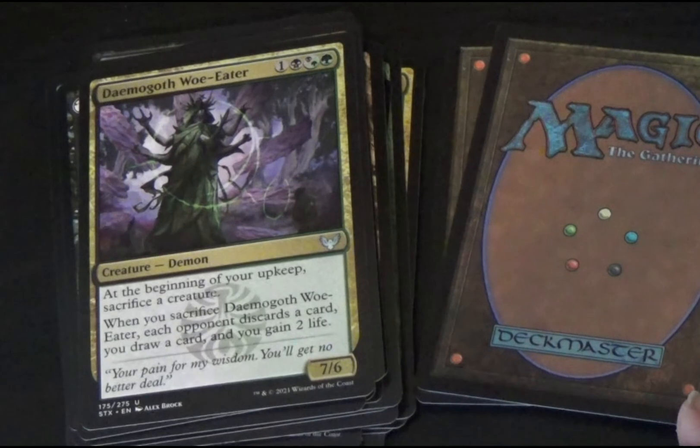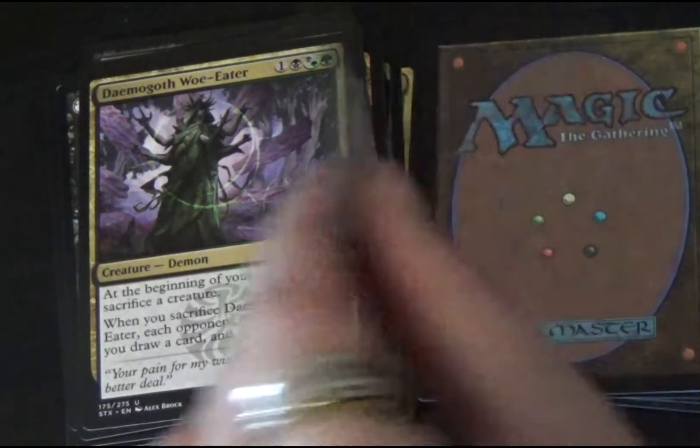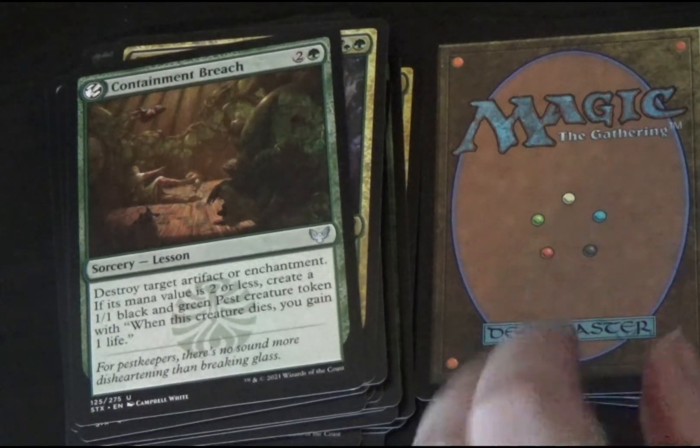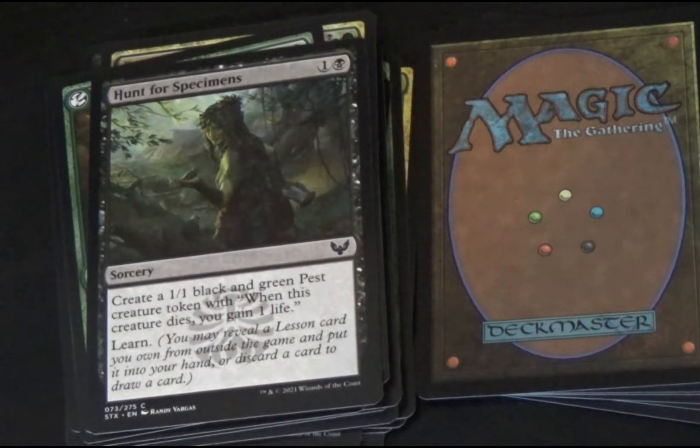Demogroth Woe-Eater is a black-green demon creature. At the beginning of your upkeep, sacrifice a creature. When you sacrifice Demogroth Woe-Eater, each opponent discards a card, you draw a card, and gain two life. It is a 7/6 creature. Containment Breach is a green lesson sorcery. Destroy target artifact or enchantment. If its mana value is two or less, create a 1/1 black and green pest creature token — when this creature dies, you gain one life. Learn: you may reveal a lesson card you own from outside the game and put it into your hand, or discard a card to draw a card.